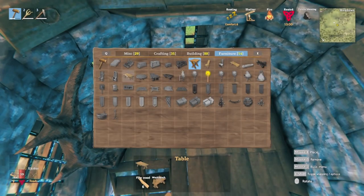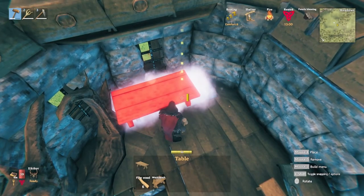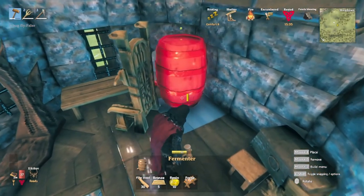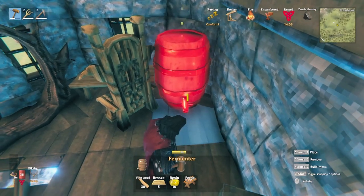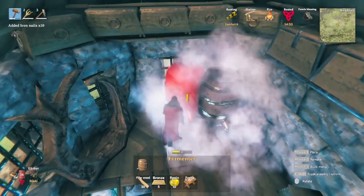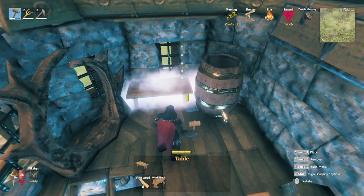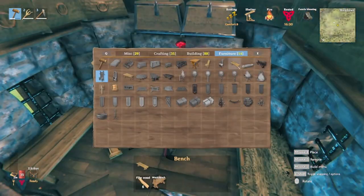We're going to put some more furniture up here — a desk and a raven throne. Let's put it right there. And then let's make the fermenter and toss that back in the corner where it'll fit. We might need to break that to get a bit more room. And now we can rebuild our desk and our throne. Add a bit more decoration and comfort — we're going to build an armor stand up here, put it about in the middle.